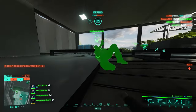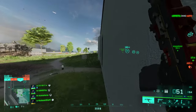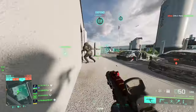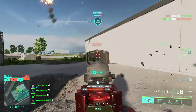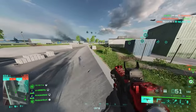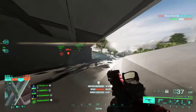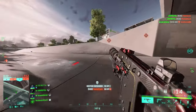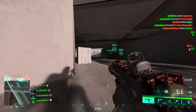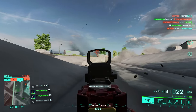We have 9 SMGs in 2042, and what we're going to do today is determine the fastest TTK a weapon can have with optimized ammo and barrel options. We're going to rank them, and in the end I'll give you the setup you need to get maximum TTK out of each weapon. We'll start from the slowest TTK all the way to the fastest, with a tier list at the end. Also, because people tend to use SMGs mostly under 30 meters, that's going to be the target range to analyze these weapons.